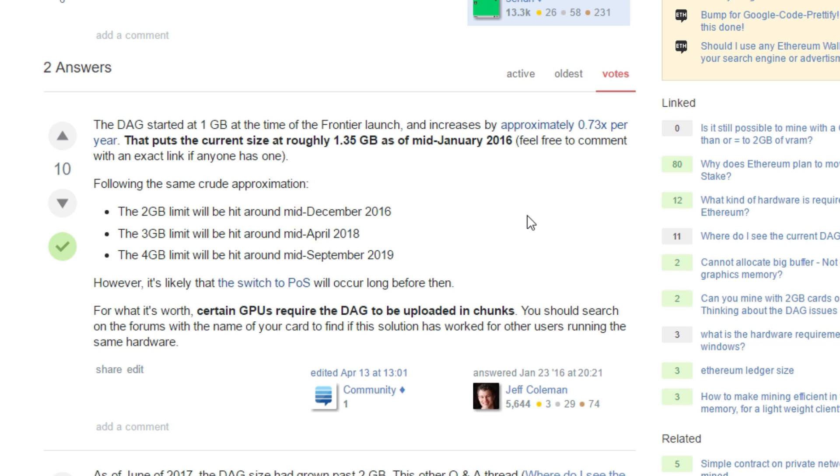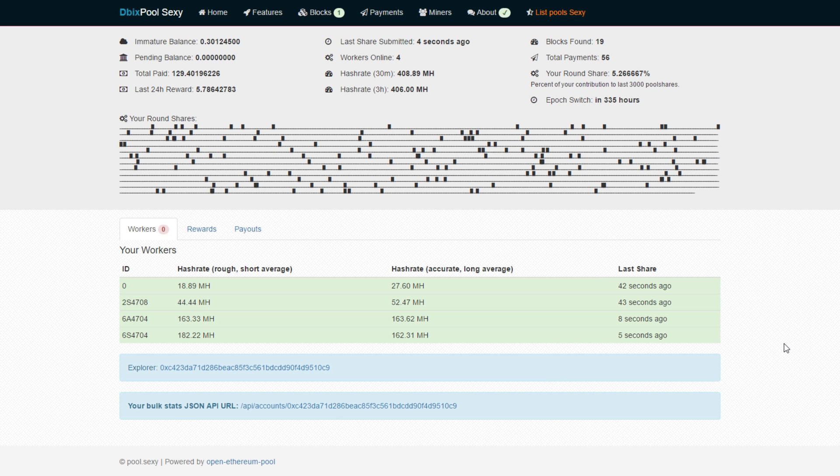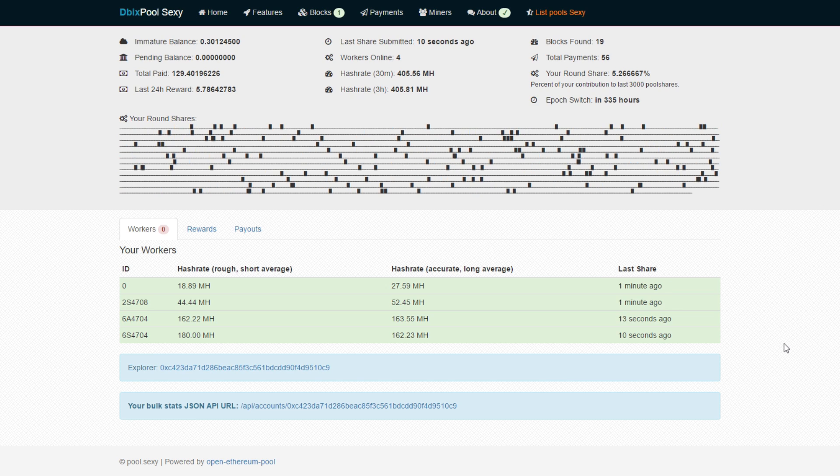Four gigabyte cards are pretty safe until September 2019, and by that time we'll have AMD Vega cards or something similar. I'm not sure why we would even need four gigabyte cards by then, because we'll already have Vega with eight gigabyte and 16 gigabyte memory. Of course, there are many other coins to mine, like Ubiq or Ethereum Classic.